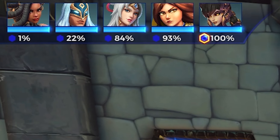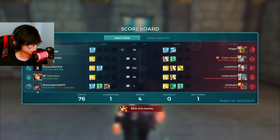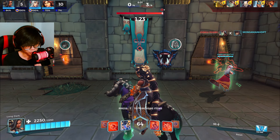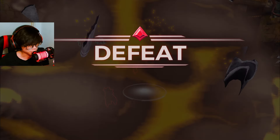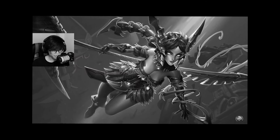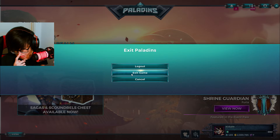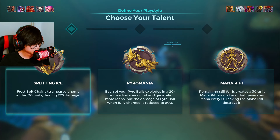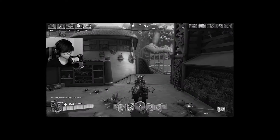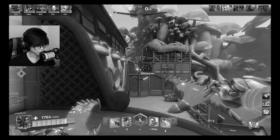No one is touching the point — we have two supports. There's nothing we can do, just let them finish. This is either a matchmaking problem or we're actually just bad. What is happening to my games today? I actually don't even feel like playing anymore. How am I going to learn this character if I can't do anything? Alright, I'll take a break. Somehow I took a break and now we're suddenly doing so much better in these last games.